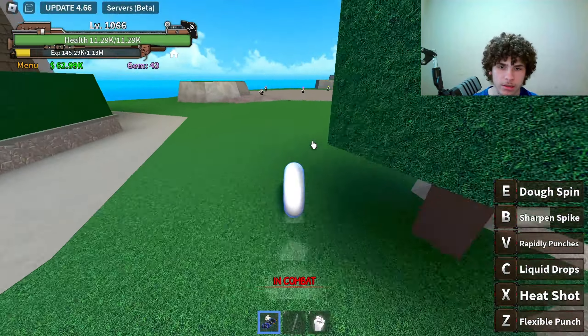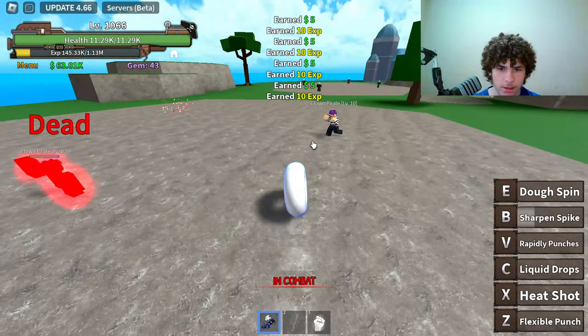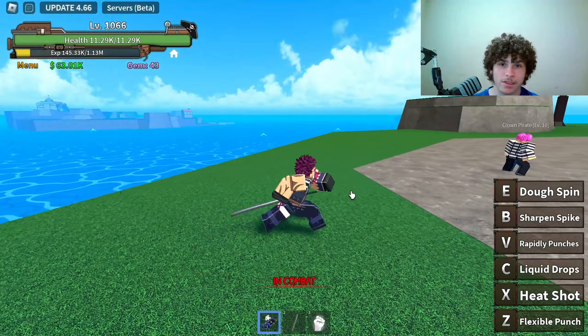The last move is Doe Spin, a mobility move — it's pretty quick and it does damage. Just keep in mind that it doesn't last forever. Anyways, let's move on to the next game.